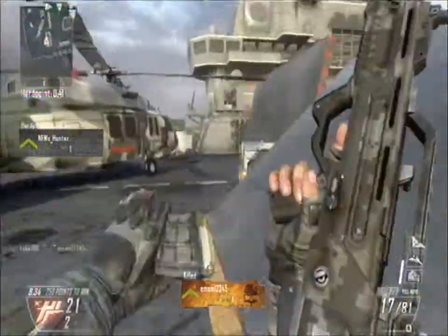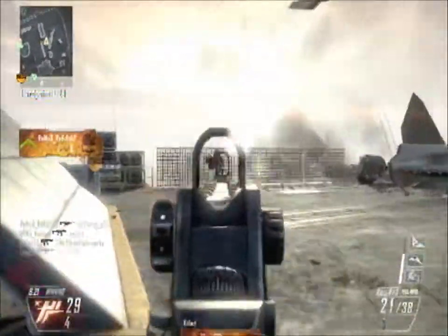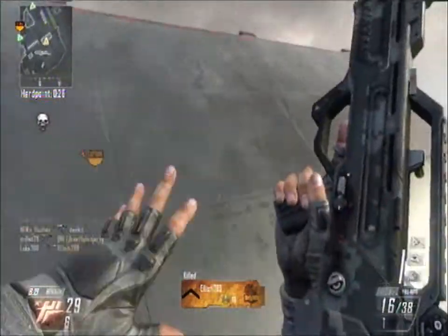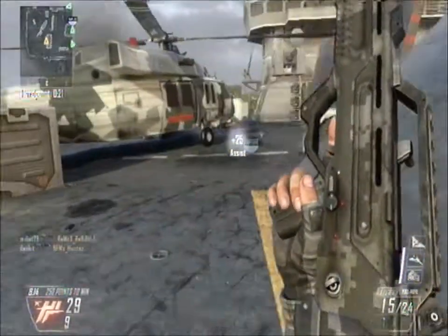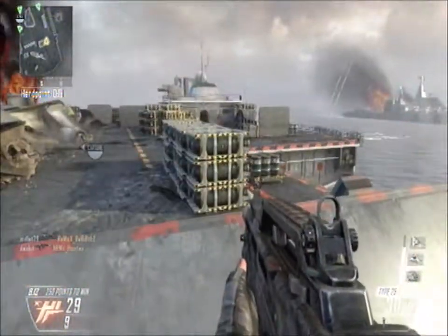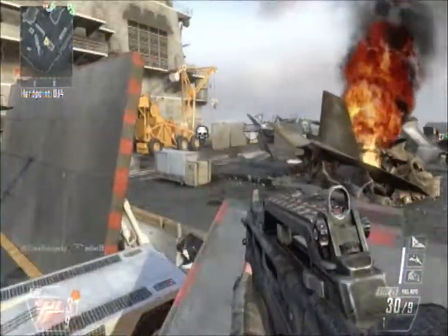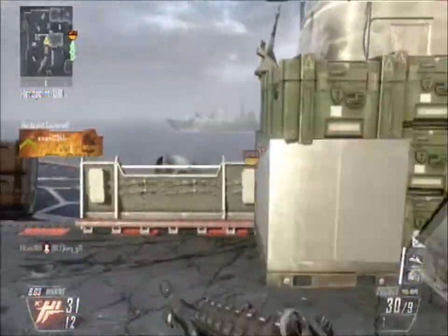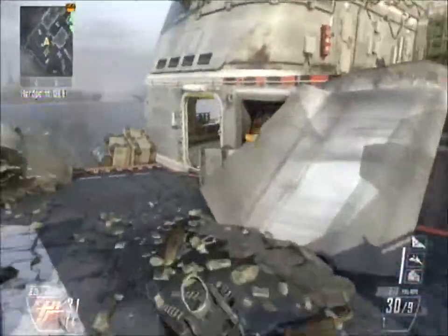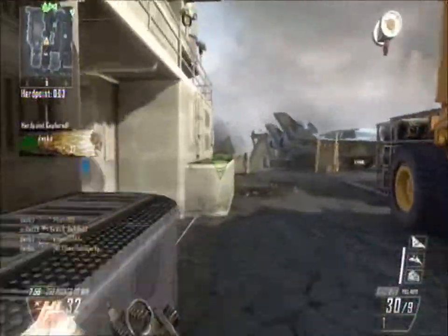The killstreak setup — I want to talk a bit because online is a bit different. The killstreak setup is based on points, not kills in a row. For example, Care Package is 550 points, Lightning Strike is 750 points, and the Lodestar is 1500 points. The point system is a bit different — it's actually called scorestreaks in this game.